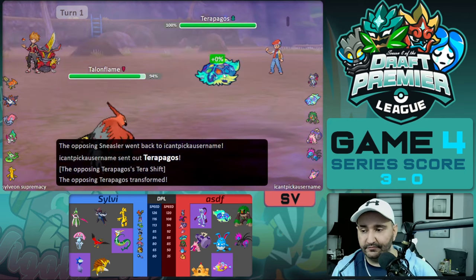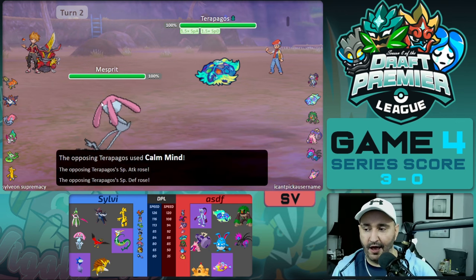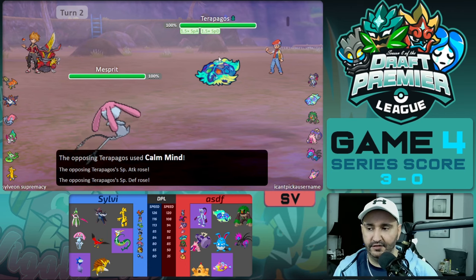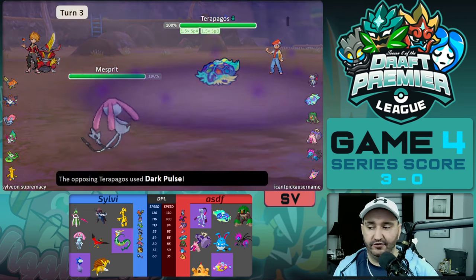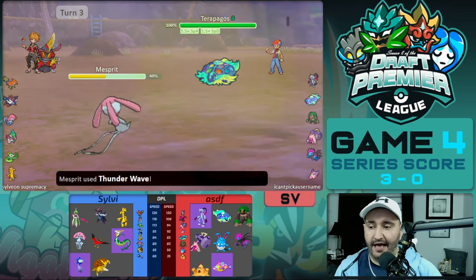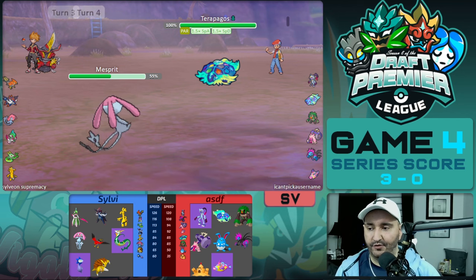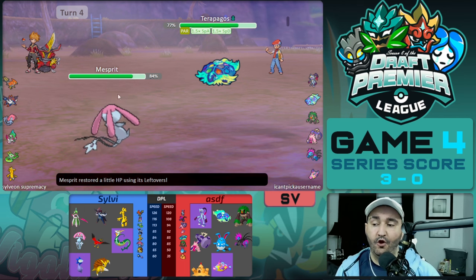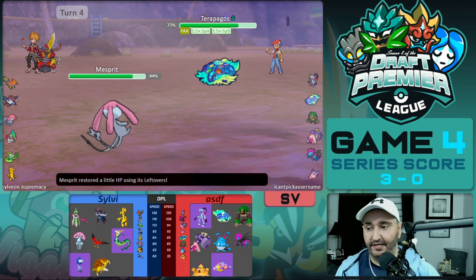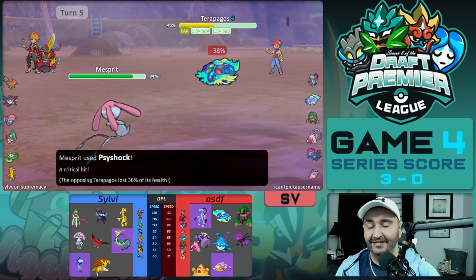In comes Tarapagos going for a Calm Mind. Mesprit comes in — I designed this Mesprit for Sylvie to take on Tarapagos and try to beat it 1v1 or at least leave it really low. Dark Pulse comes out, we go for Thunder Wave and paralyze the Tarapagos. We're actually out of two-hit KO range from Dark Pulse after Leftovers, which is really nice. Then Tarapagos gets Pain Split by Mesprit, breaking its Terra Shell while healing — and all the while it's paralyzed. We hit a crit Psyshock, lowering it even further, and it gets paralyzed again — now sitting at 51%.